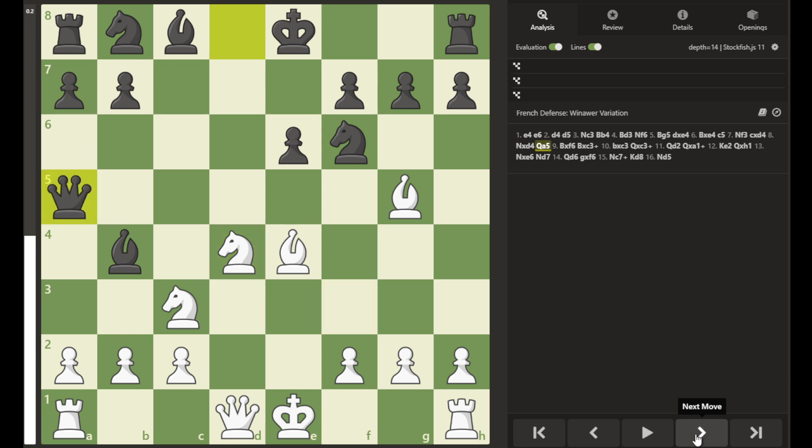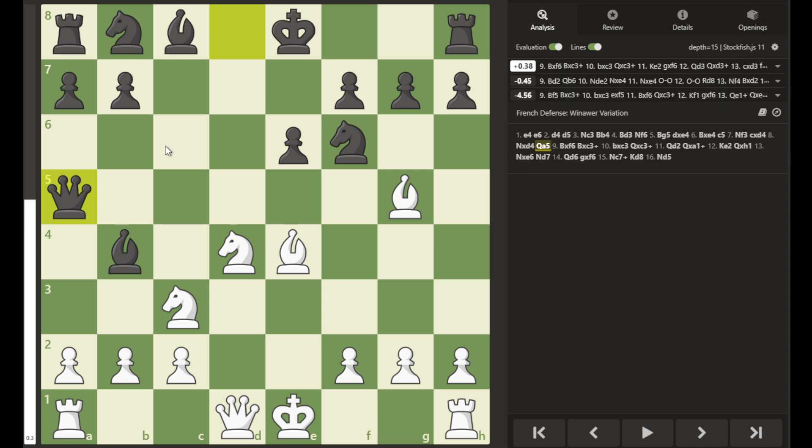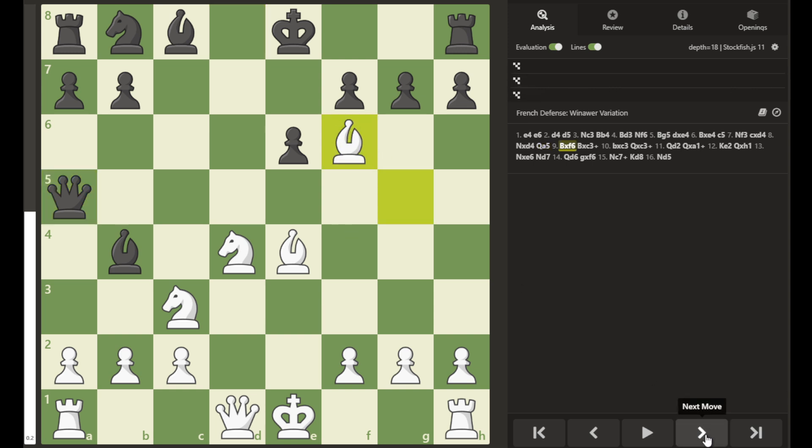Now we have a possible Fork. Even though this Queen is not attacking this Knight directly, it is assisting in the attack and is also attacking this Bishop. So it's not precisely a fork — which is usually one piece attacking two other pieces — but it does assist in this attack on the Knight and attacks the Bishop. And so white captures the Knight, Black captures.